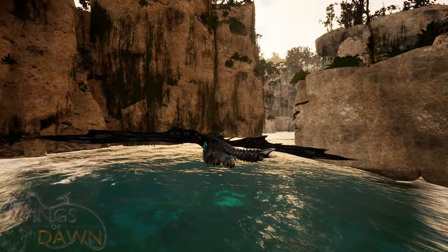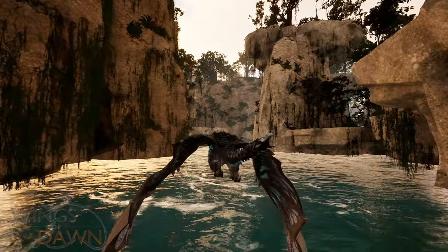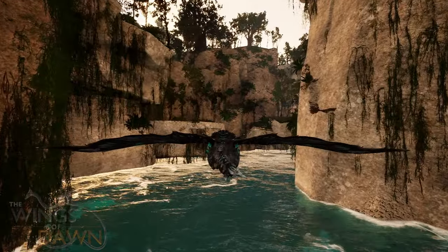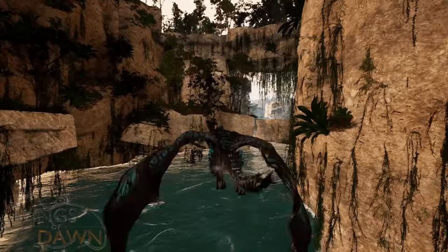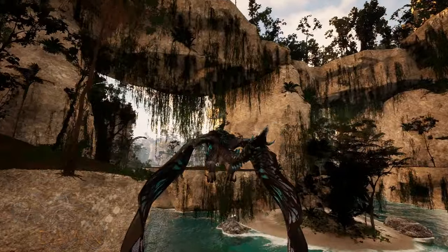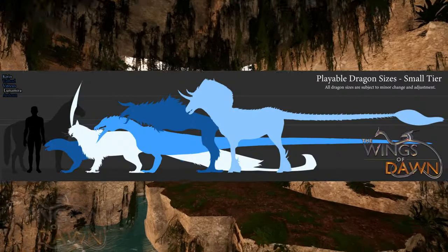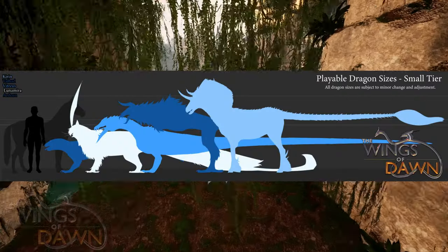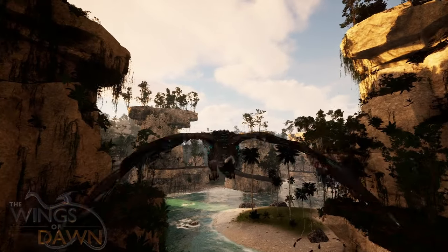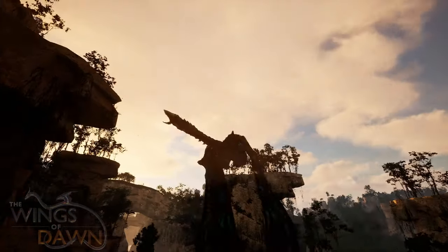We had a nice productive week, starting with finishing all the model shots for small dragons. These are used to help Ek, our modeler, make our creatures and dragons at a fast pace. This has the benefit of allowing us to finally create a real size chart, so here are all the small tier playables. This will be slowly added to — the next dragons to be added will be medium-sized dragons.